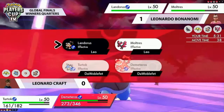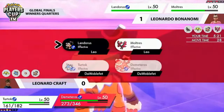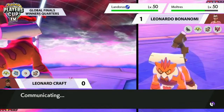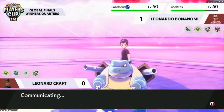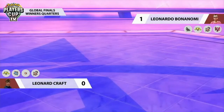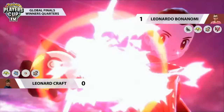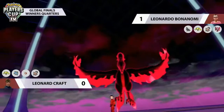Ice Beam will be super effective but because of the Snarl it won't do as much damage as Leonard would like. It doesn't bring Moltres into the yellow but it will activate Weakness Policy — getting Moltres right back up to a plus-two special attack, the same it achieved in Game 1 thanks to Nasty Plot. On one hand Leonard has maneuvered Landorus and Blastoise next to each other so Max Airstreams benefit both, and unlike Game 1 Leonard was the first to get Dynamax up. He currently has the speed advantage.